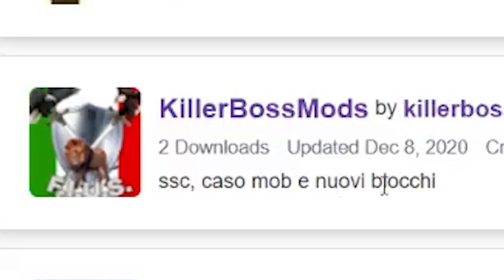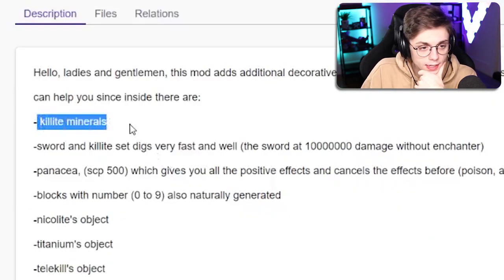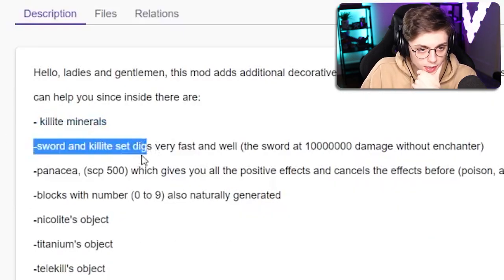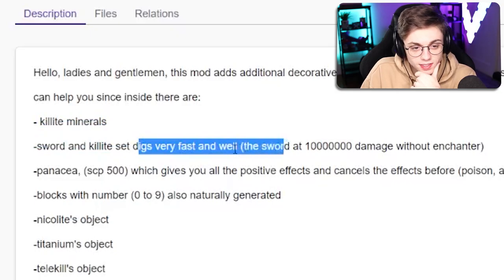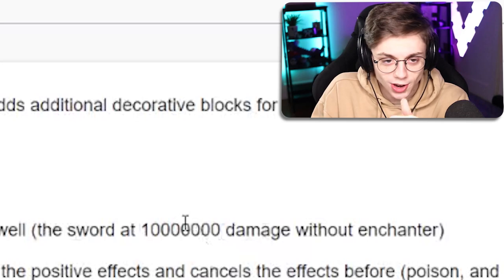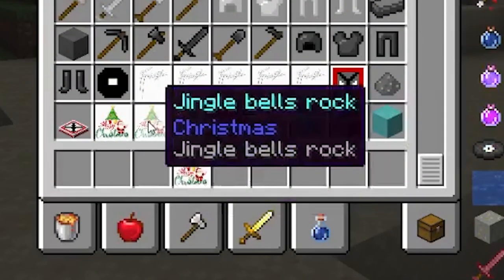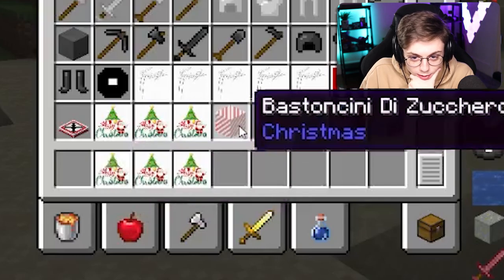Next up with the whole two downloads - I know we're getting crazy now - killer boss mods. I don't know what this says, but there is an English inside. Kill light minerals sword, kill light set - digs very fast as well as the sword, 10 million damage. He didn't put any comments, it was really hard to tell. Does a sword really need to do 10 million damage? Apparently this guy says yes, and I obliged.